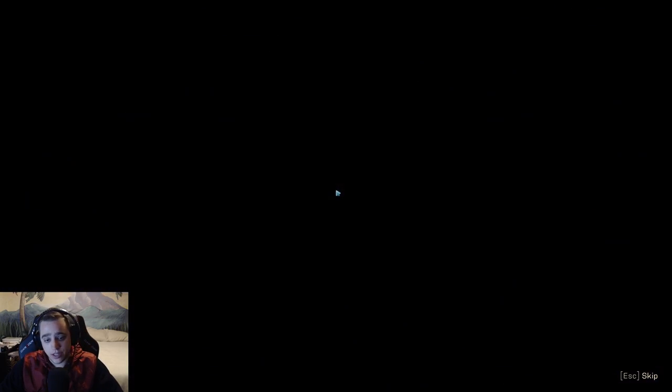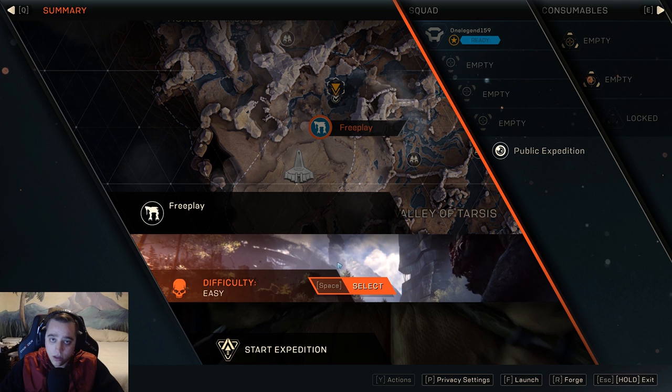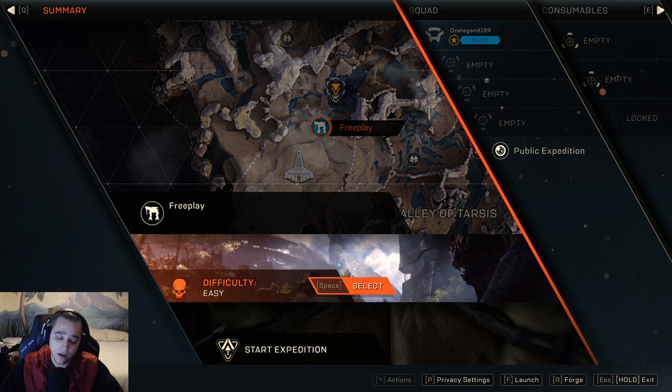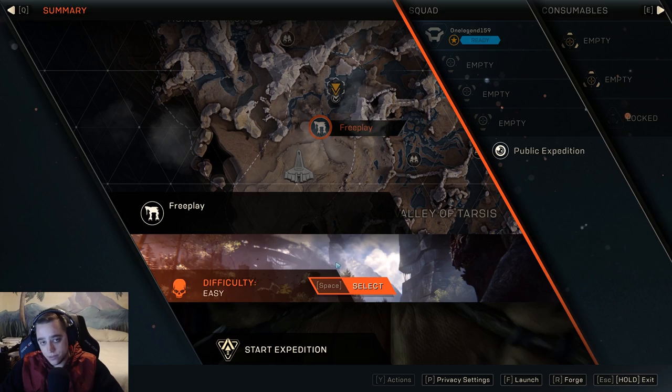The first suggestion I can give you is going to be changing the difficulty to easy. The reason why is because when you find a titan, depending on how high or low the difficulty is, that is going to determine how hard that titan is. Put it on easy — it's going to save yourself a whole lot of time.